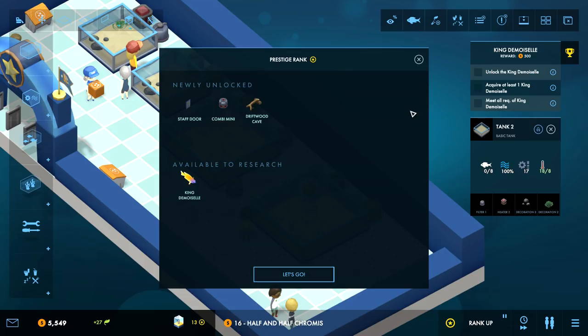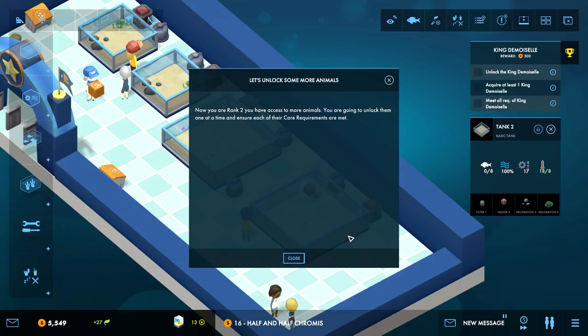My next goal is to get to 100. Unlock King Demoiselle - acquire at least one and meet all its requirements. Now I've got a combo mini heated and filtering unit - it saves on space but it's only suitable for small tanks. Driftwood cave decorations, staff door - those are staff only locations, probably good for having service areas. You are now rank 2.